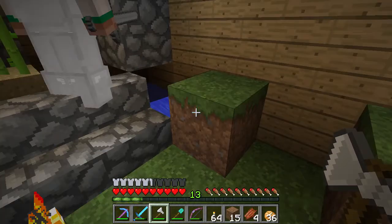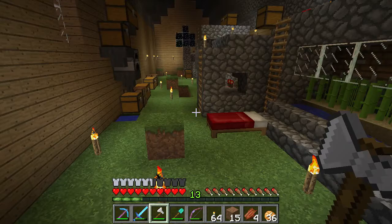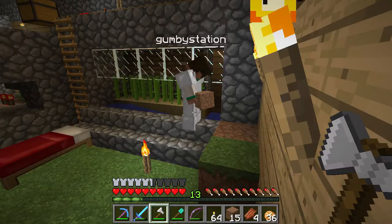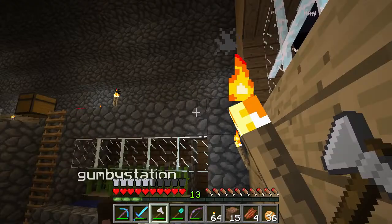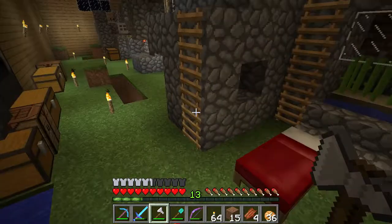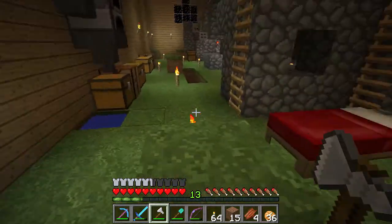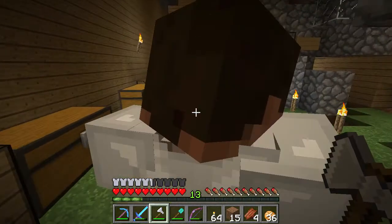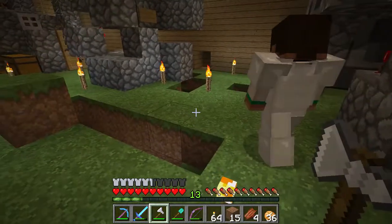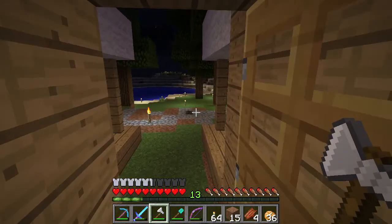An enderman got in, which has been a recurring problem when going AFK. Tim asks whether turning cobblestone into stone bricks would prevent endermen from grabbing blocks. Jeremy confirms endermen can grab stone bricks too — he just uses cobblestone because he's lazy, and it's all indoors and not meant to be seen.